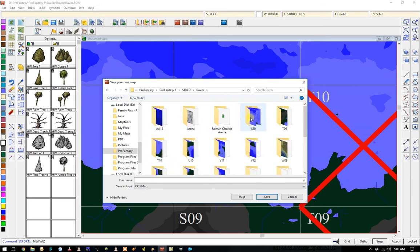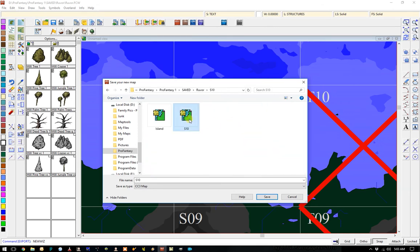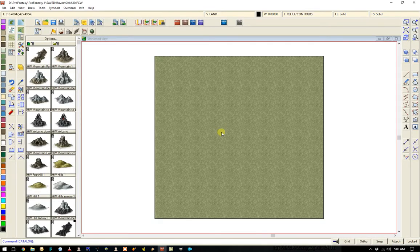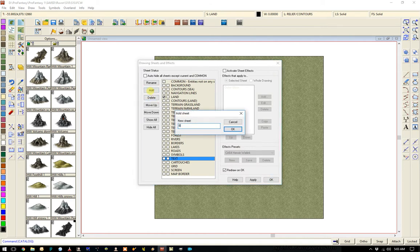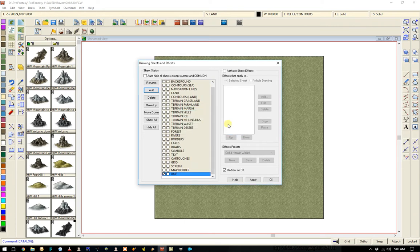RU4. S10. There it is. So let's put that image in. BMP. Right there. I always move it up to right below the background so that everything goes over the top of it as I do it.